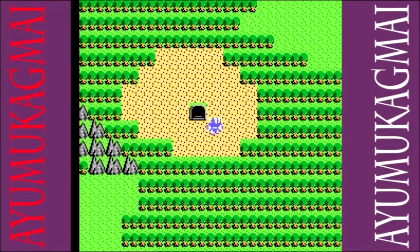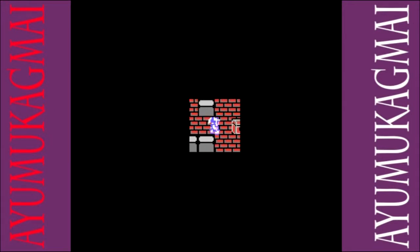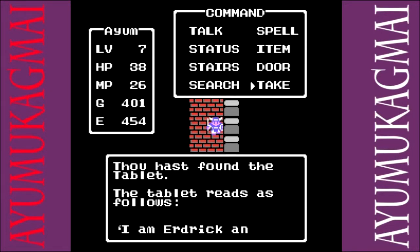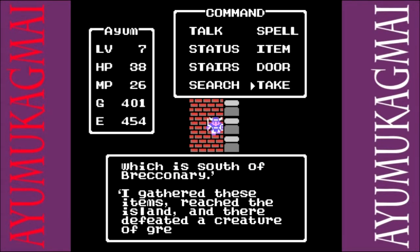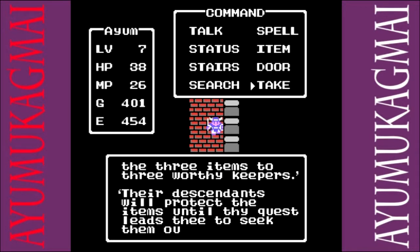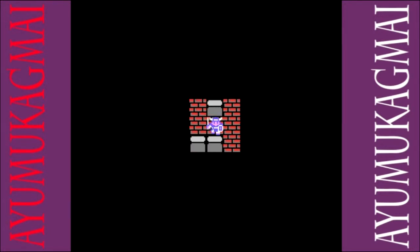STORY TIME! You're on a quest to defeat the Dragon Lord, but because things aren't easy, you have to explore the world and find everything you need. But first, you must find out that you truly are the hero, because the king's word wasn't good enough — so go find a tablet in a random cave somewhere. The tablet reads: 'I am Erdrak and thou art my descendant.' Three items are needed to reach the Isle of Dragoons, which is south of Breconery. Gather these items, reach the tower, defeat the evil creatures. Now, you can see how dark it is in there — super dark. If you don't use a torch, it's a one-by-one square exactly where you're standing. It's nearly impossible to get around, so you're going to want as many torches as possible.